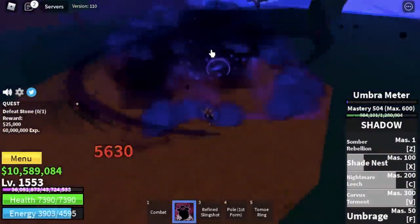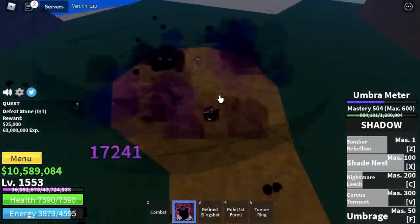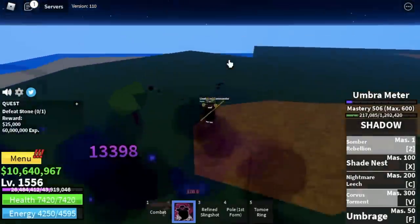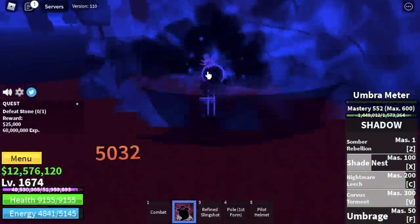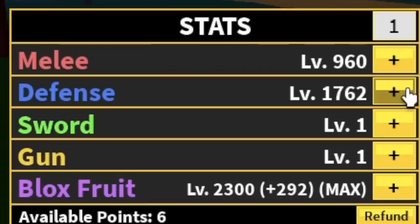Some tips to make things faster — always start with your V skill, it has a very short cooldown which you should take advantage of. Also, don't forget your Nightmare Leech because this skill has lifesteal. Do server hop until level 1675. Stats: max Bloxfruits, Defense 1762, Melee 960.